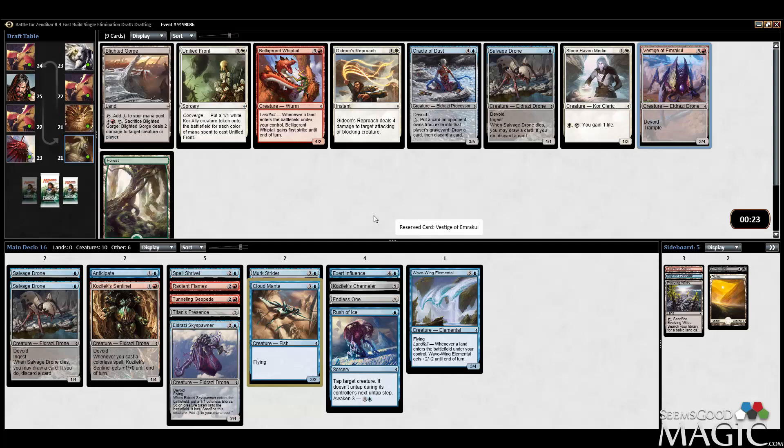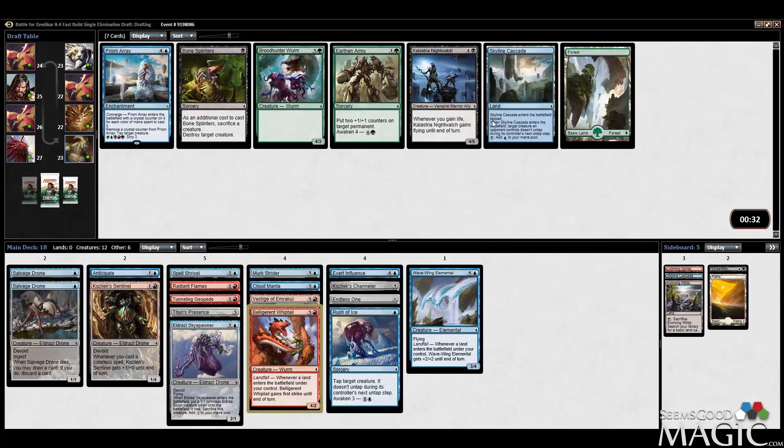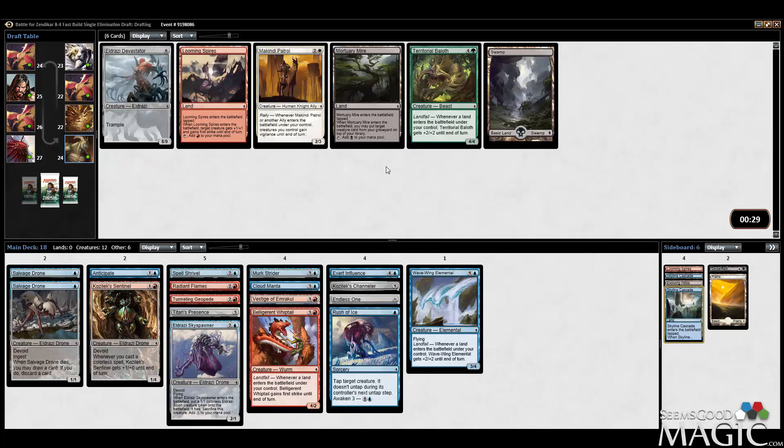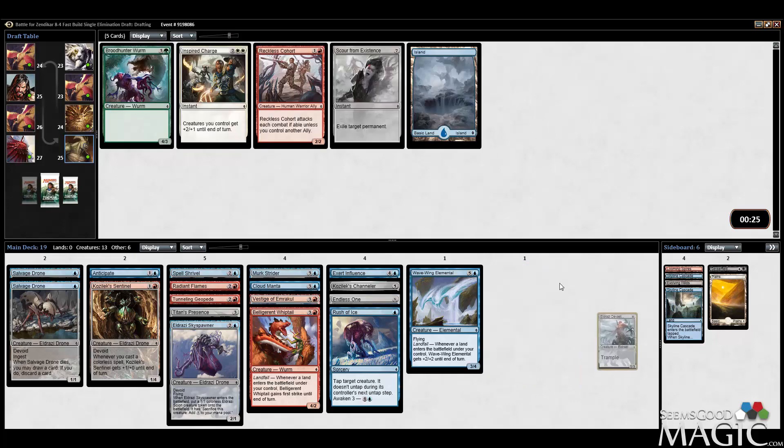Blighted Gorge is good, I actually like it, and there's a reasonable argument to take it, but I'm going to take Vestige anyway. Not interested in Belligerent Whiptail, cohort cards, or Brilliant Spectrum. Second Cascade — sure. Second Looming Spires — I'm not going to play Devastator, but actually it works with Titan's Presence and we have Channeler to ramp into it. I'll take the Devastator; I never play it and don't think it's particularly good, but alright. Here's a pretty easy Scour — sure.